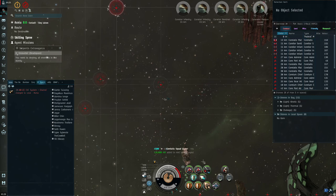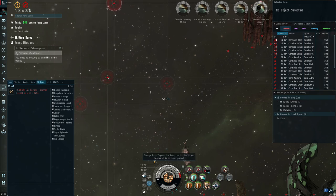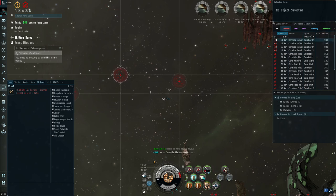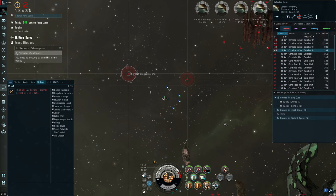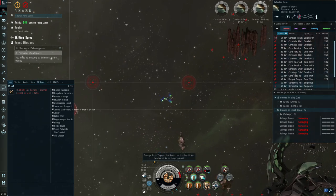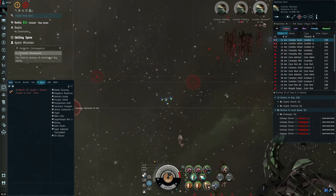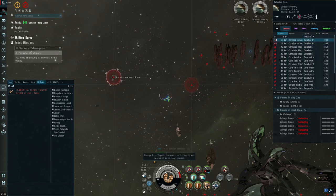It is one-shotting all these battlecruisers. The Marauder is an absolute monster tank — watch what happens when I hit this. Just about filled up. You can wait until it gets all the way down before repping — it doesn't really matter, this thing has so much shield boost it's truly unbelievable. Let's go ahead and put the salvage drones out and let them go to town. Doesn't look like there are any frigates to worry about, so they won't take aggro.